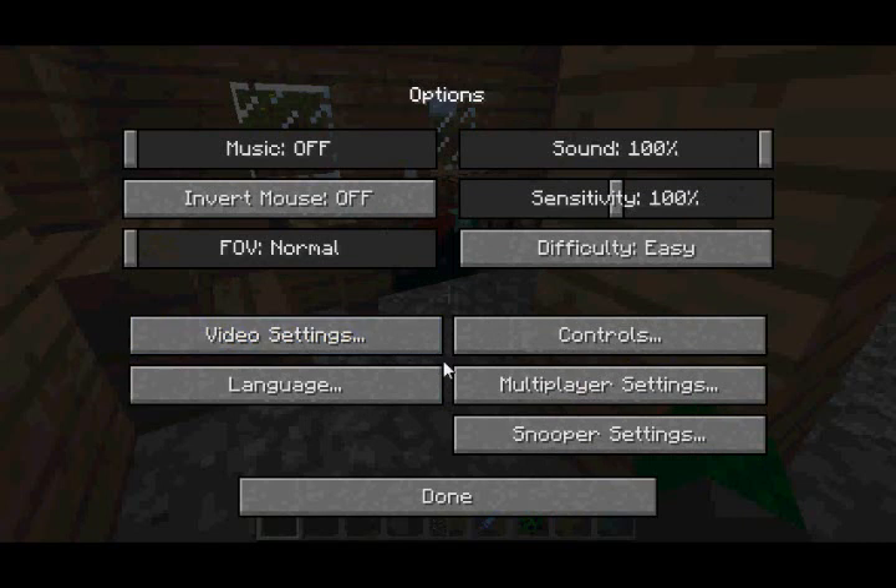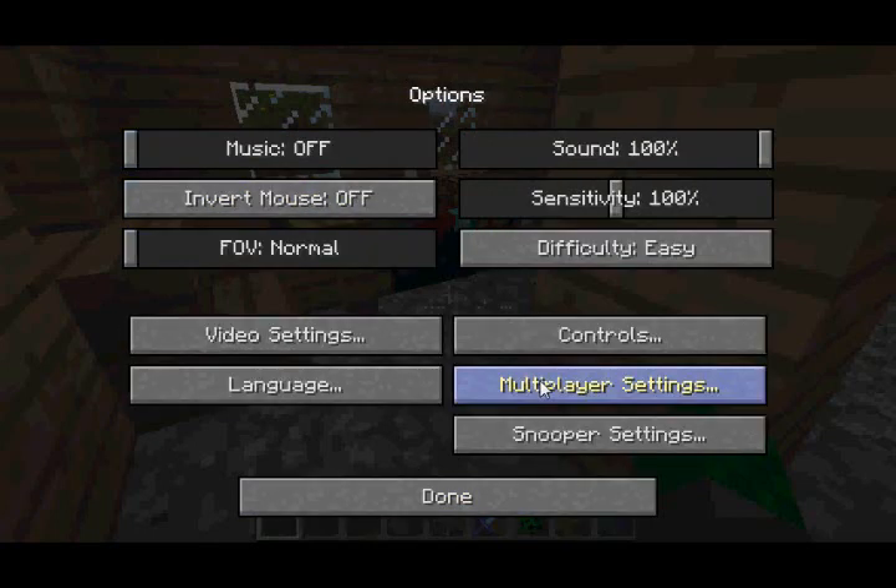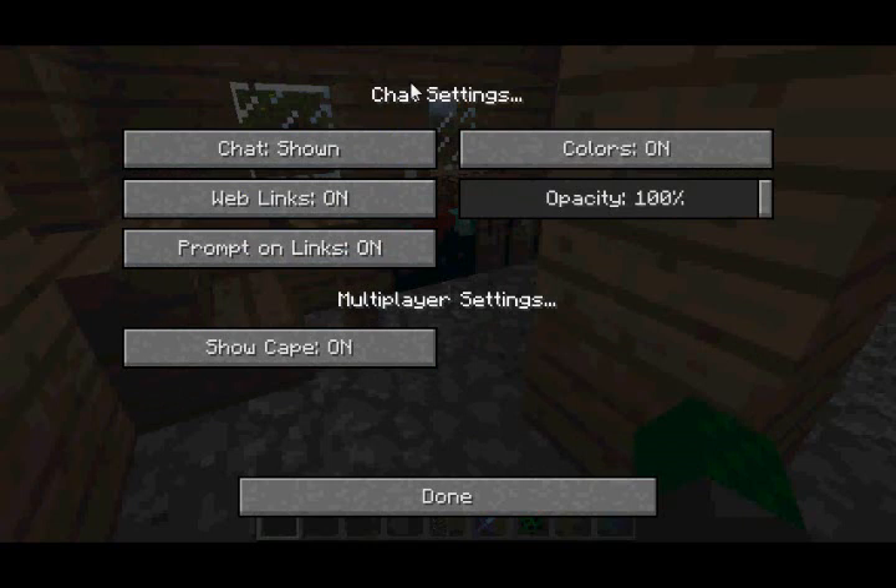There is a new button in the options menu called Multiplayer Settings, and as you can see, the chat settings have been moved there. There's also a new setting called Show Cape, and what that does is if a player owns a cape in Minecraft, you can choose whether the cape should be shown or hidden.